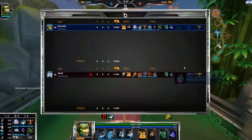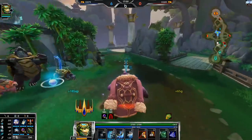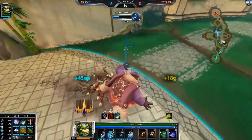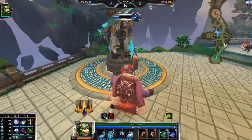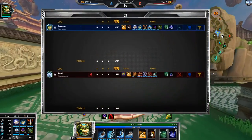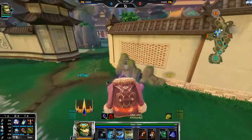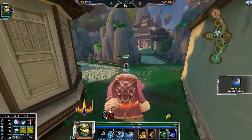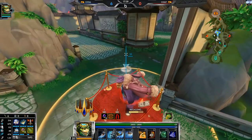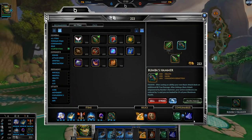I can't afford Bumba's Hammer quite yet but when I'm over 20 kills I will be able to. Soul Eater — I don't think Soul Eater is as bad as people say it is. I don't think it's the play here, but Soul Eater is a nice item when you're ahead. I think it's nice on ability-based physical gods, but on hunters you've got so many other options that are just a million times better.